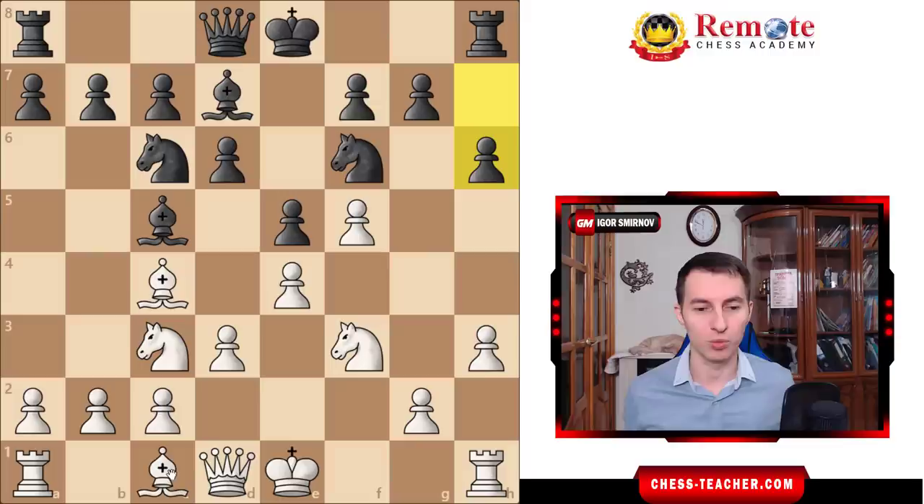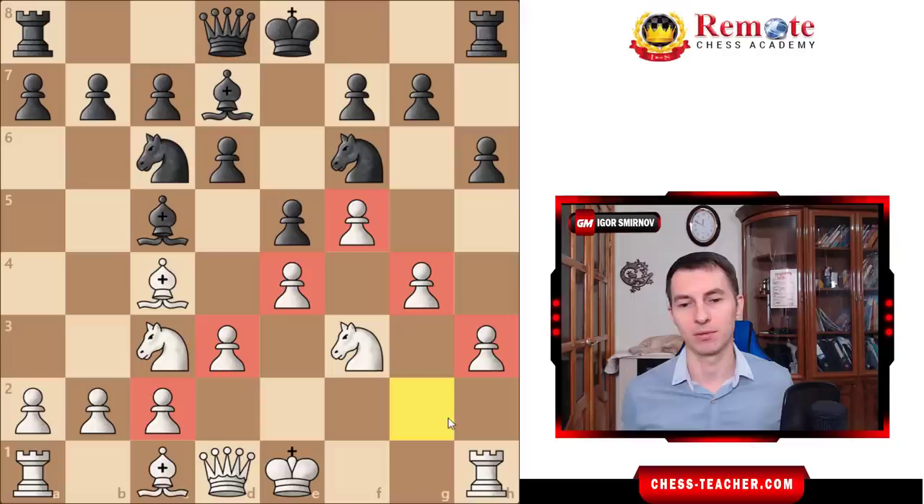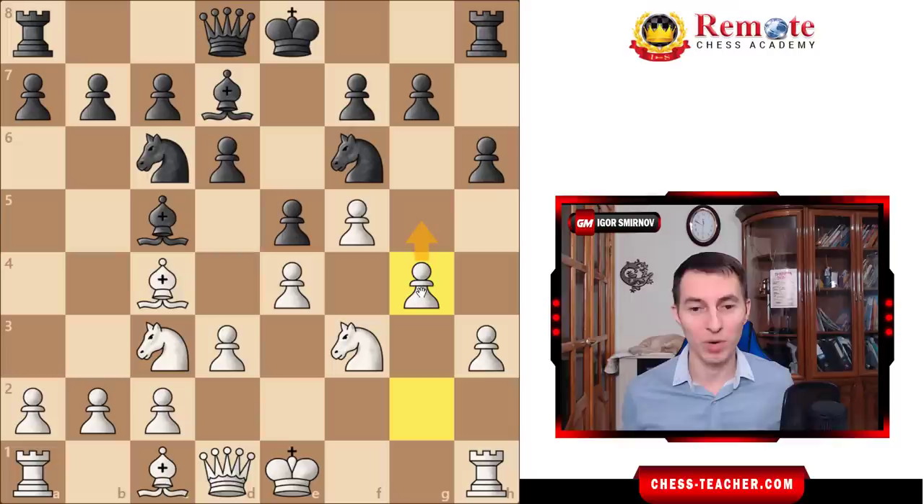First, black played pawn h6, probably worried about white bringing the bishop there. And Kasparov right away played the move pawn g4. That was maybe a little bit too optimistic because white is pushing the pawn without trying to develop first. But since the position is closed, white may afford to play a move like that. Now you have this completely beautiful pawn chain, and nobody can deny that this pawn chain is strong. At some point white is ready to push forward with the move g5, especially if black decides to castle short — then g5 can be really strong, opening up the position there.